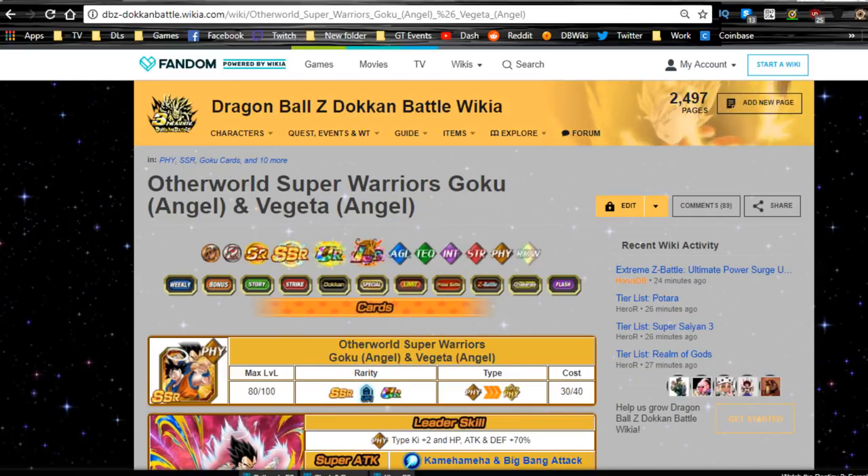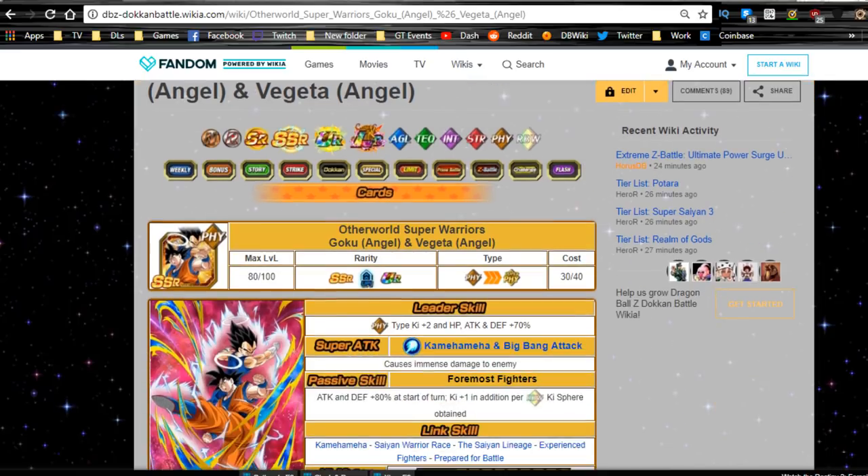Hey guys, welcome back for another team building video on Dragon Ball Z Dokkan Battle. In today's video we're going to be talking about the Otherworld Super Warriors, Goku Angel and Vegeta Angel.